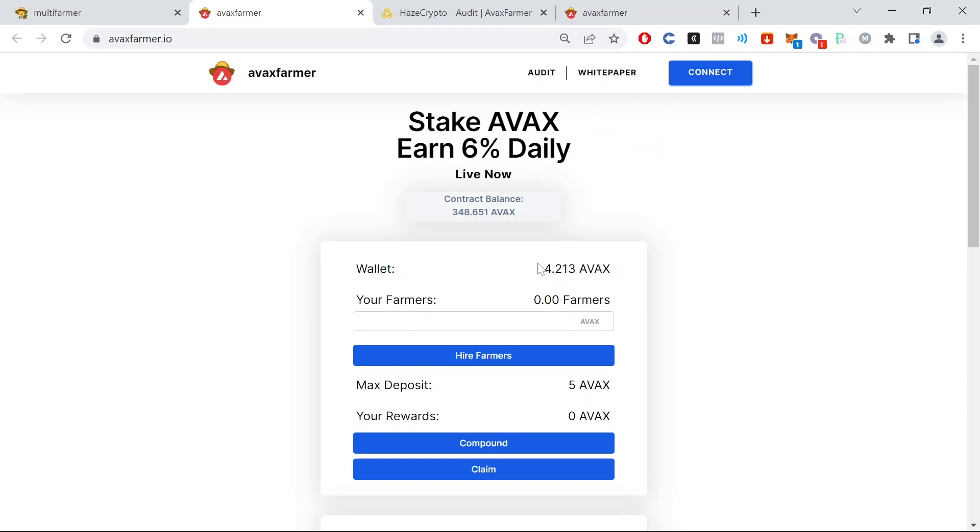As you see I have just a little over four Avax. So what I'm going to do is hire farmers — those farmers will generate more Avalanche for me. Then I can take that Avalanche to hire even more farmers and get even more Avalanche. We are really early; there's just over 300 Avax in the contract balance.